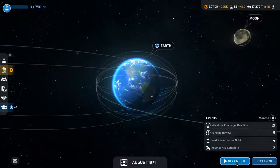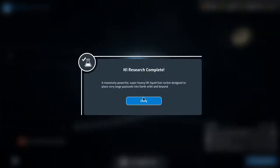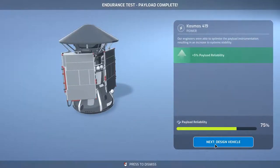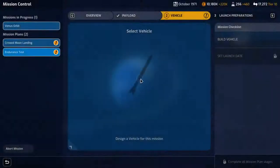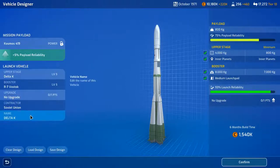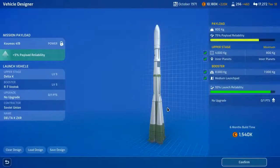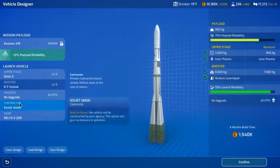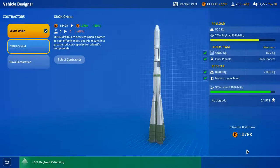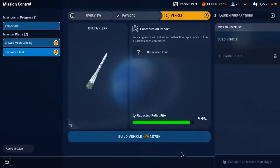Well, it's gonna be complete so we'll do that. The N1 is researched so we can at least go and build. The endurance test is complete — let's design the vehicle. Reuse a design, the Delta K — load design, don't explode this time please. Contractor makes it cheaper. Confirm. I've got 10 million — why am I making things cheaper? Don't know.